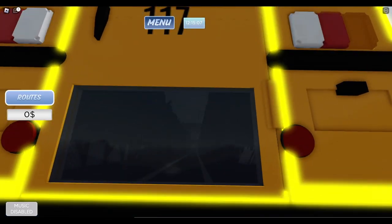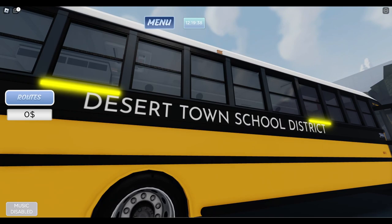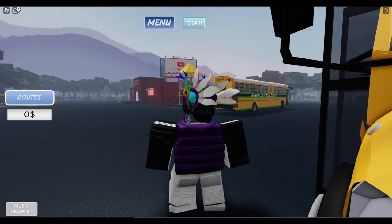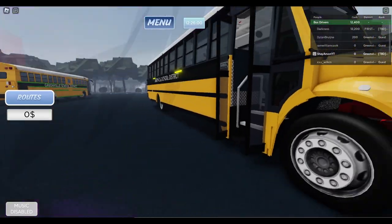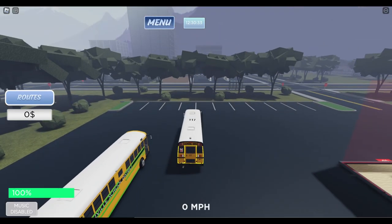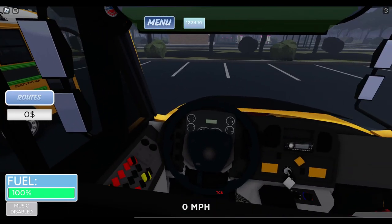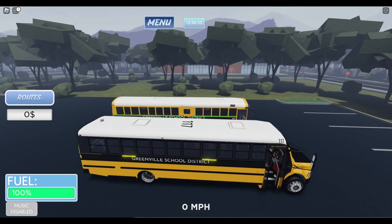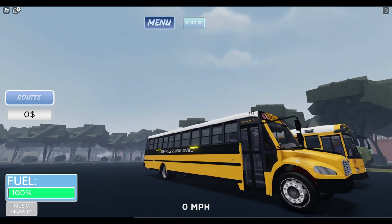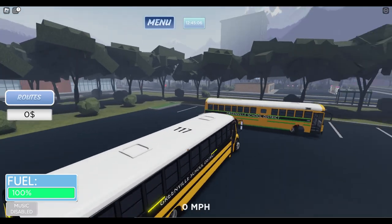Interestingly, if you click on this, you can actually change the district — Desert Town and then Greenville School District. That guy's in an electric bus, I'm pretty sure. You can actually walk inside of it. You use the F key to close the door, and it's not an animated door — it kind of just pops open and closes.